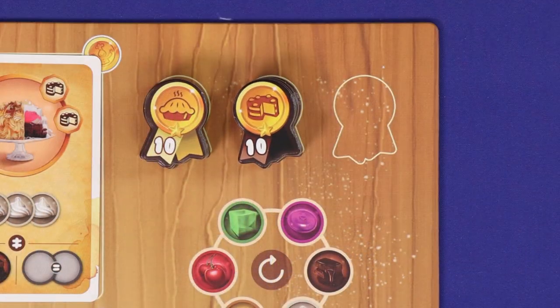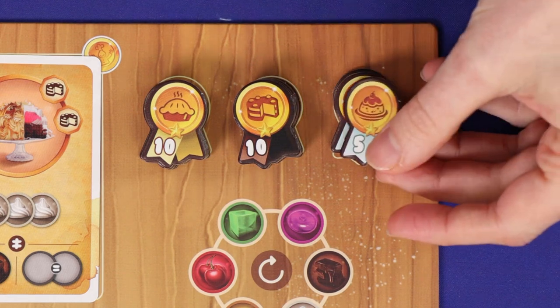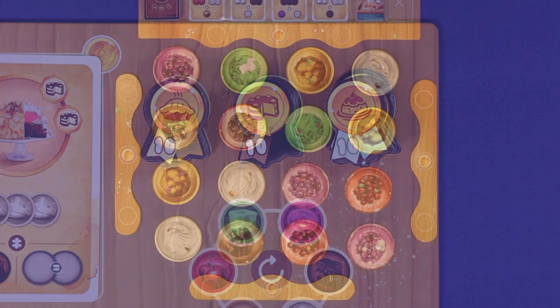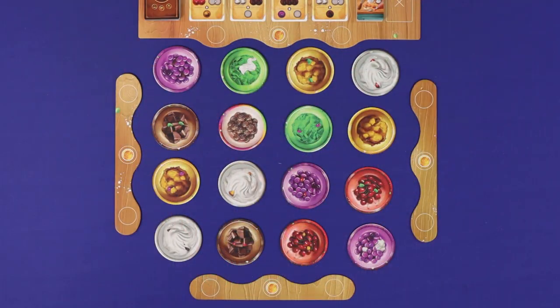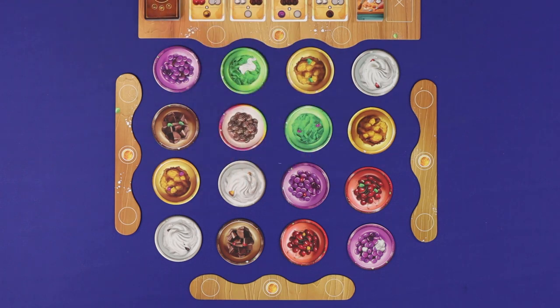In the top right, place the three award stacks. Each should be stacked with its lowest points scoring awards on the bottom and its highest on the top. Beneath the board, lay out the ingredient bowls in a randomized 4x4 grid. One bowl will represent the super ingredients, and it must be placed within the middle 2x2 part of the grid.